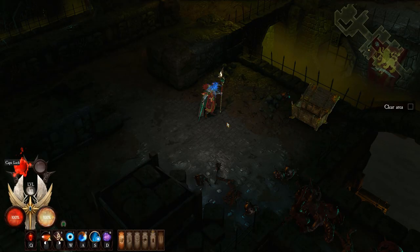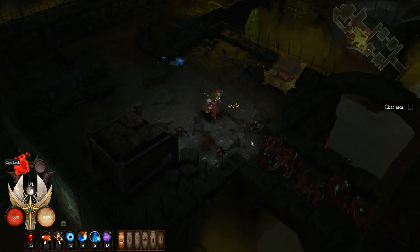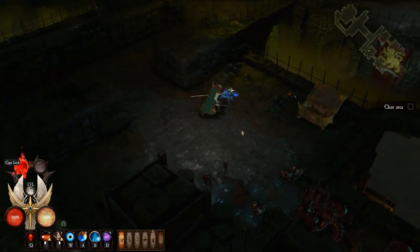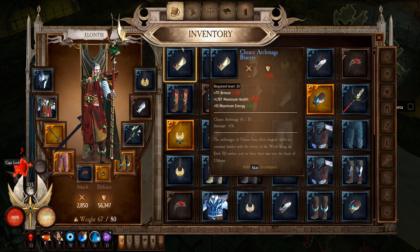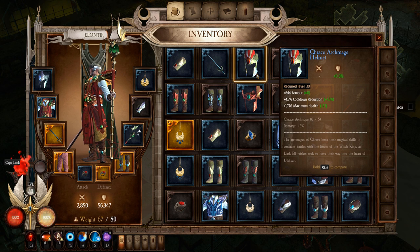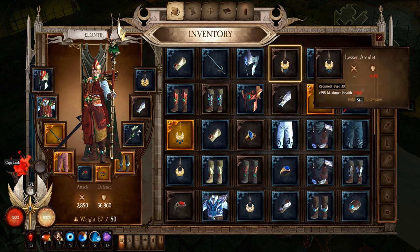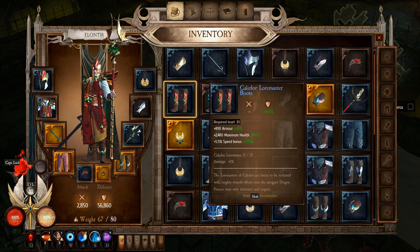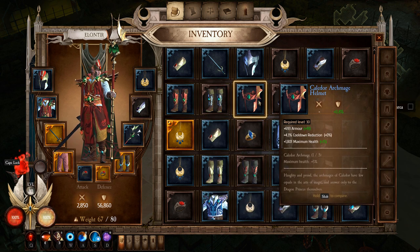The next tip: as you go throughout the level you're going to level up. I'm level 30 right now, about to hit level 31. You're going to want to change your gear frequently. I just opened a chest and got some new gear. All those green numbers means it's better — you can compare. I'm wearing a level 29 piece and I just got a level 30 piece, so obviously I want to switch that out. These boots are also better than the boots I'm wearing, so I could switch those out too.